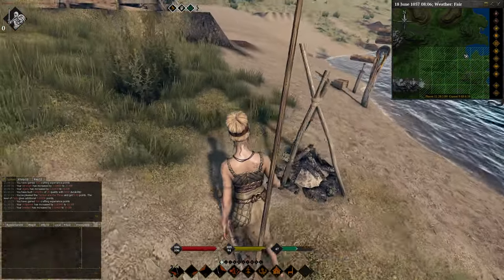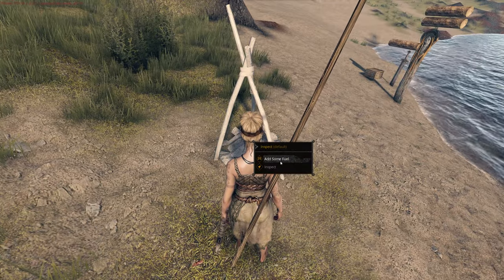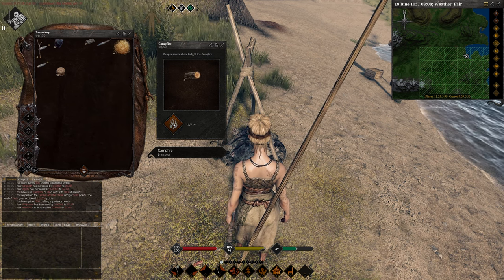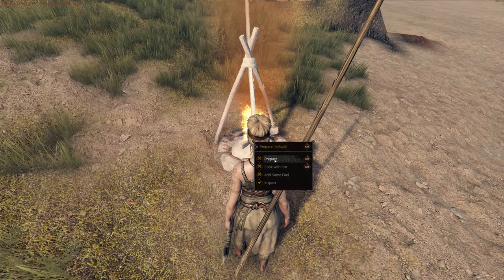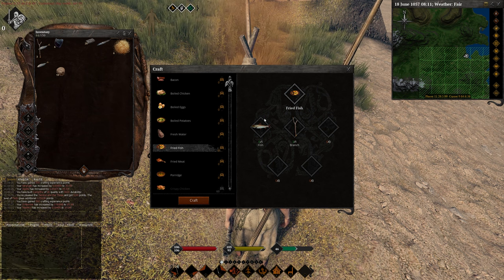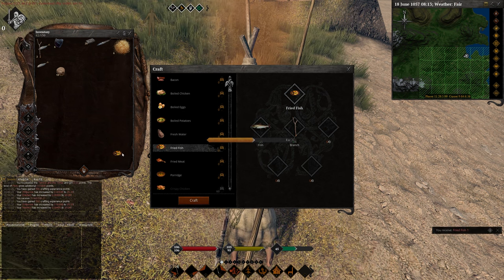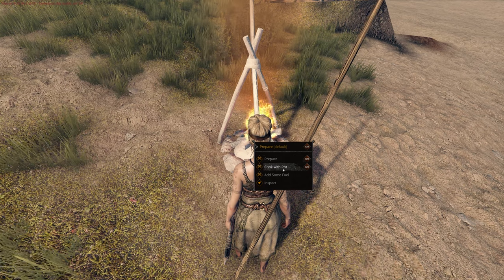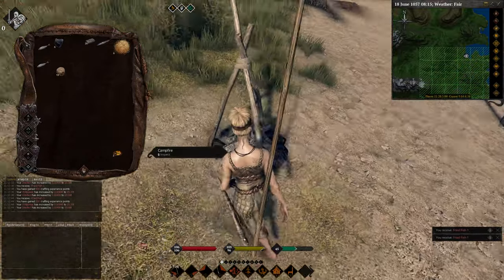I'd also recommend having a log nearby so you can keep fueling the fires with billets. To cook food, right-click the campfire and click add some fuel. Grab your billets from your inventory, place them in, and click light on. Now you're ready to start cooking. Right-click on the fire again and click prepare. Go down to fried fish — you can see your fish in inventory and branches listed. Mass produce these to cook them all. To turn your fire off, right-click, go to add some fuel, then click extinguish. Don't waste fuel burning when you have nothing to cook.